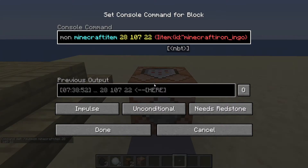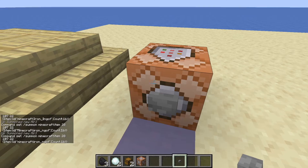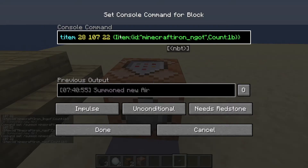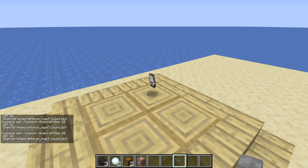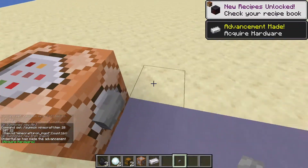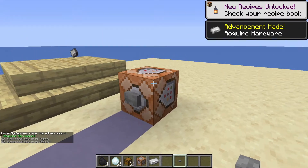Let's type in iron_ingot. Make sure if you are using an item with a space in its name, you place an underscore to link them together. After this you want to close the quotes, add a comma, type a capital C and Count, colon, 1b, then close the brackets. I just noticed I accidentally put two i's in Item — make sure there is only one, that's how you spell it. It should now spawn in the iron ingot — just make sure your spelling is correct.